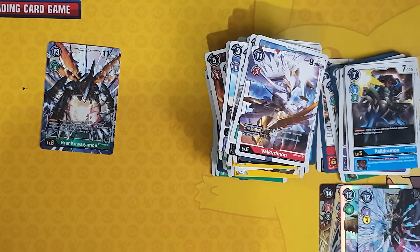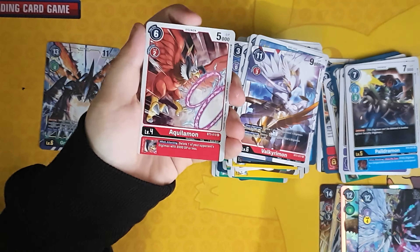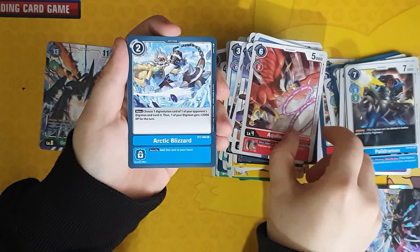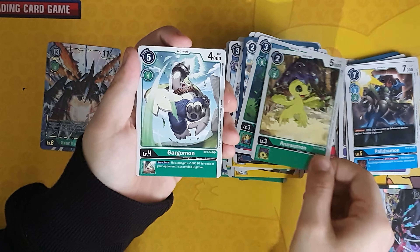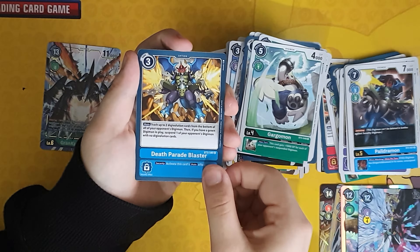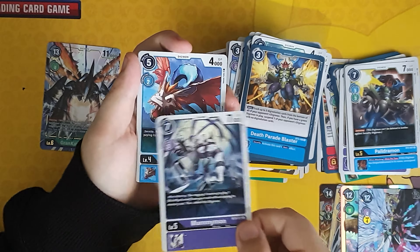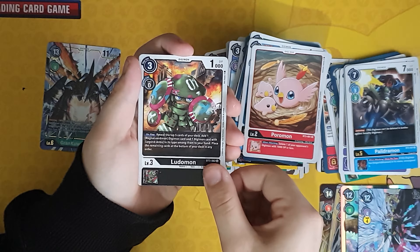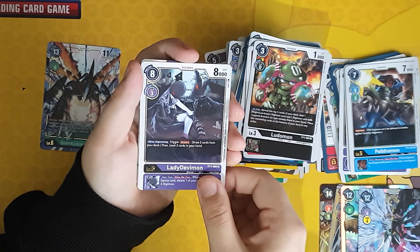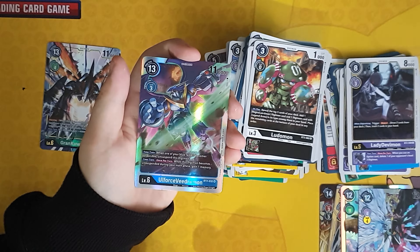Final pack — hopefully we'll get another foil to make it 5 out of 10. Starting with Aquilomon, Arctic Blizzard, Coonomon, Aruvomon, Gargomon, Death Parade Blaster, Mummymon, Aruvomon, Poromon, Ludomon, Lady Devimon which is the rare — and there we go, another foil: Old Force Vedramon.